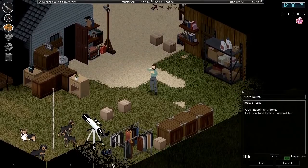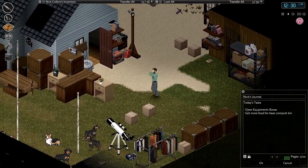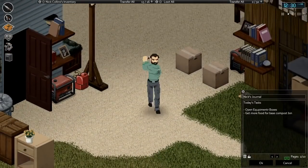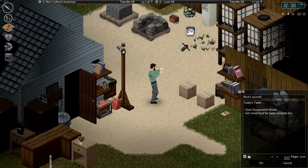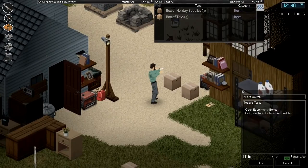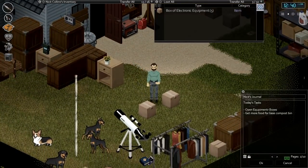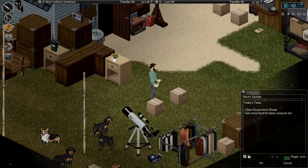Hello everyone, my name is Nomus and welcome back to another episode of Project Zomboid. We are picking up here a little while after our last episode — November 9th in-game. Last episode we did a lot of looting down at one of the storage units on the east side of town, and we got all these equipment boxes on the ground in front of us. We're going to start things off today by opening up these boxes.